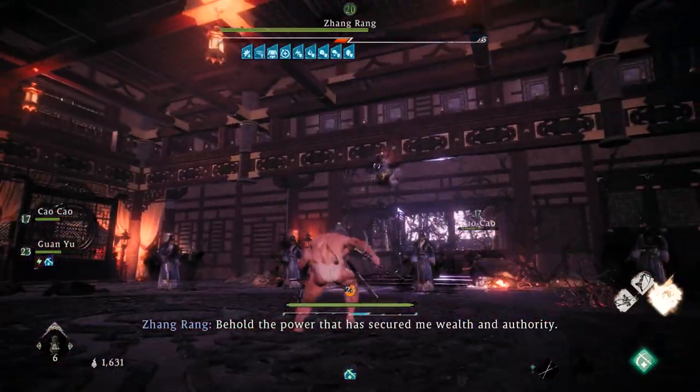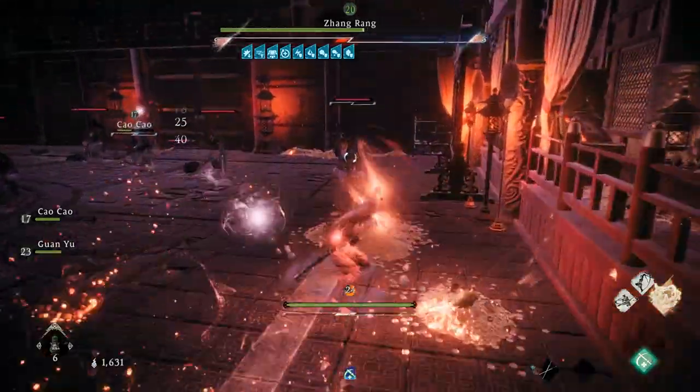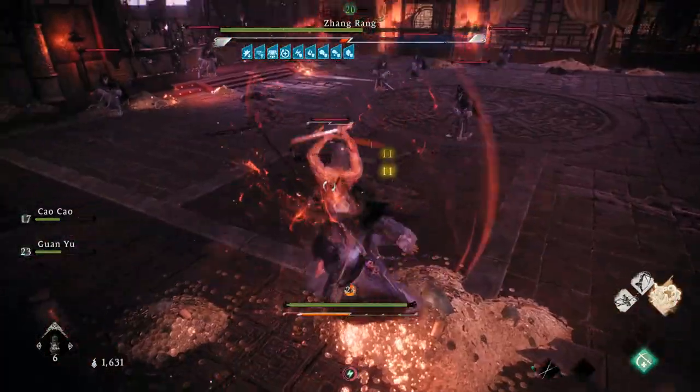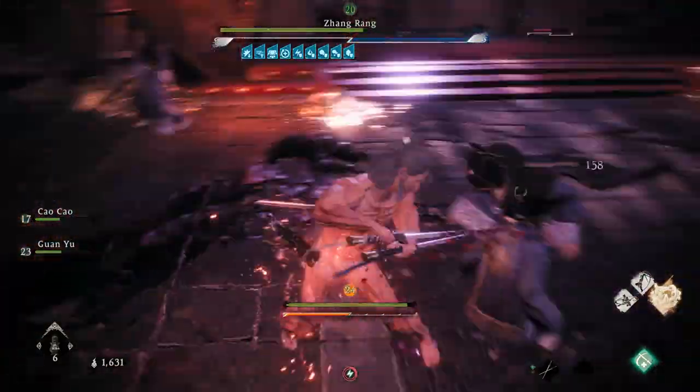I recommend using a weapon with a fast-moving martial art, like the Bamboo that I'm using here, as it covers a lot of distance quickly, which can help you avoid attacks while helping you reach your target at the same time.